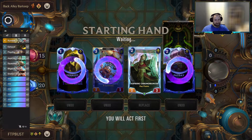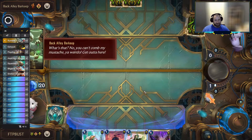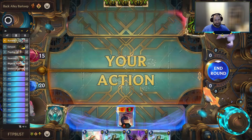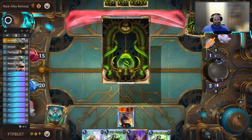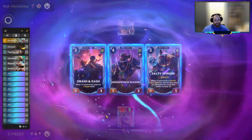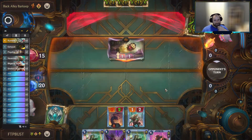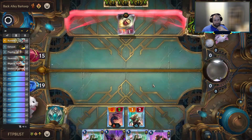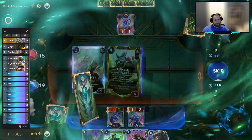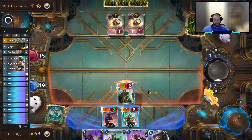I'm just going to mulligan away anything that costs more than two. I know the Exhaust and Payday cost one and two but those are interactive plays — I want to just have cheap units at this point. Did you get Lifesteal again? Not bad, Voidling — get that zero attack Lifesteal unit out here. Smash and Dash doesn't have any abilities unfortunately, so let's pick up the Shadow Tech Walker here with both Elusive and Impact. I'll put Rumble on top — discard all these augments and just go full Rumble.